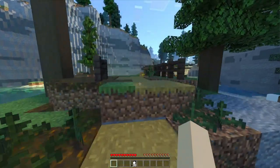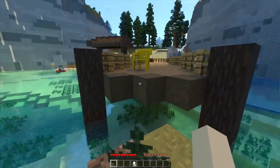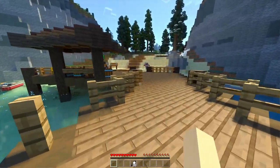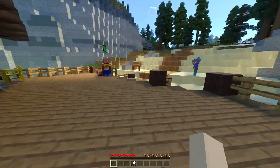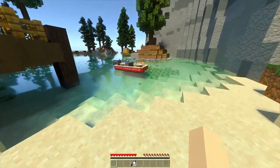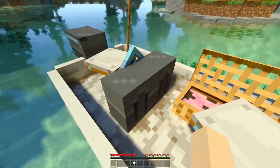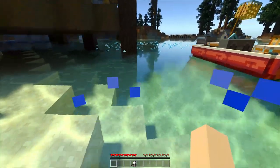I'm curious if we can drive this boat — it looks a lot like the boat we saw at the beginning of the map when we first came into camp. Let's try driving it... no, can't do it. The boat is not drivable.